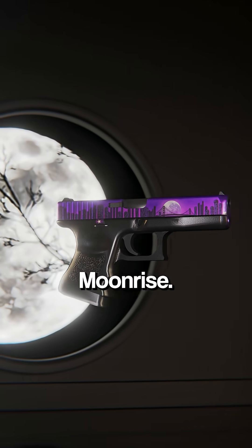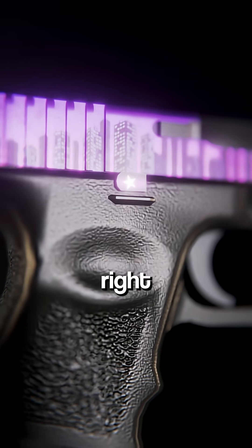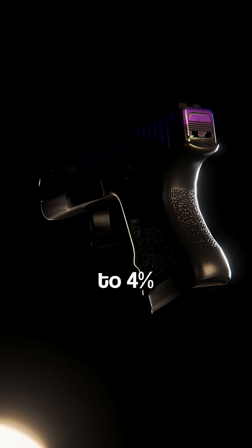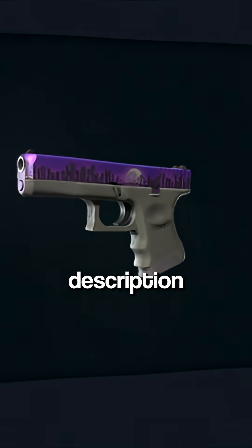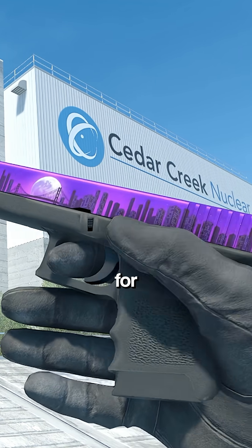The Glock 18 Moonrise. The Moonrise texture only shifts horizontally, meaning certain seeds place a bright star right on the slide release button. These are called star patterns, and they're surprisingly rare — only about 3-4% of all Moonrises have this. The skin's own description even hints at it: 'Look for the North Star.' It's not a massive price jump, but definitely a cool easter egg for collectors.